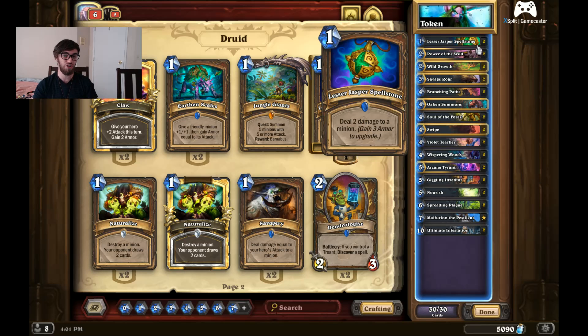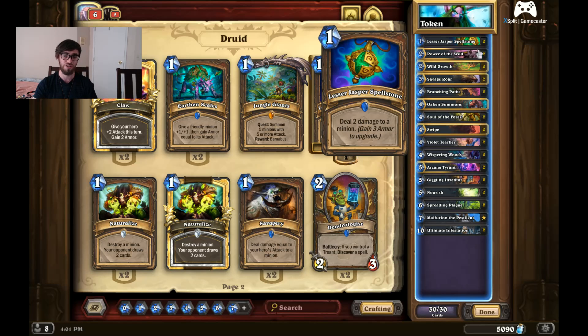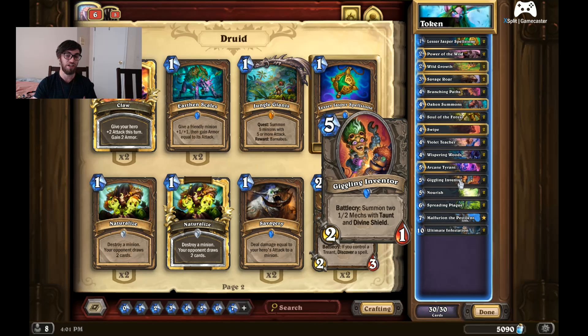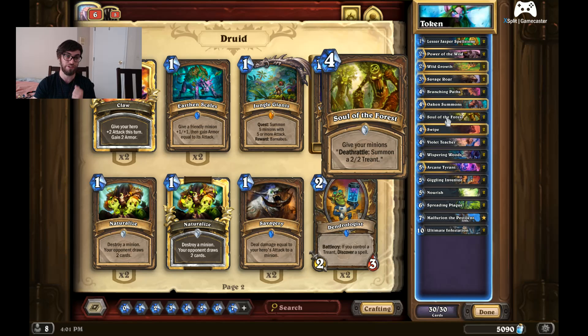You're kind of just controlling the game in the early game. You're looking for Wild Growth to ramp and gain mana crystals. You're looking for Lesser Jasper Spellstone to finish off their minions, as well as Swipe. Once you get out your Violet Teachers, start ramping with spells. Giggling Inventor is more for stall than anything else, but Spreading Plague is great against Zoo and Odd Rogue decks. Once you have a big board, combo with Soul of the Forest to protect it.